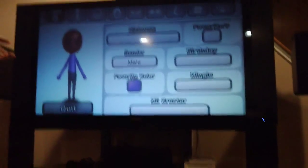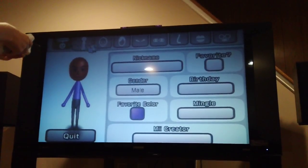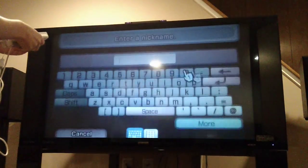So that's pretty much it. It's very simple. For the Mii, just keep all the same default things pretty much. And then there's the nickname.